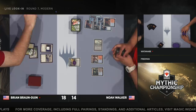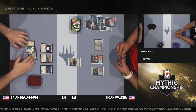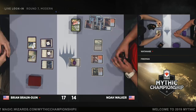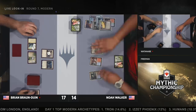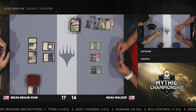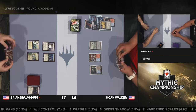Noah somehow has Engineered Explosives on one even with Thalia on the battlefield. You can just announce Engineered Explosives for zero, then pay one mana for the Thalia tax. Engineered Explosives is a Sunburst card — whatever colored mana you use to cast it, that's how many counters it enters with. You can even use that trick to get an additional color in sometimes. In this case it's going to be for one, and he uses it to take out the Champion of the Parish. BBD still not attacking.